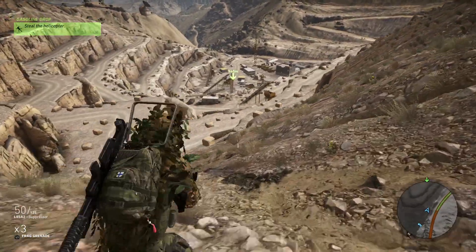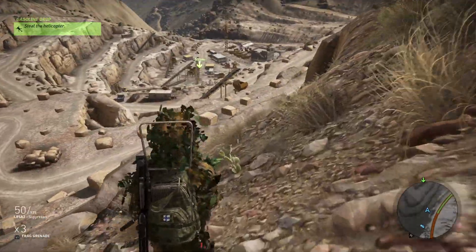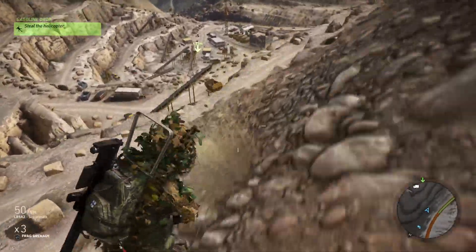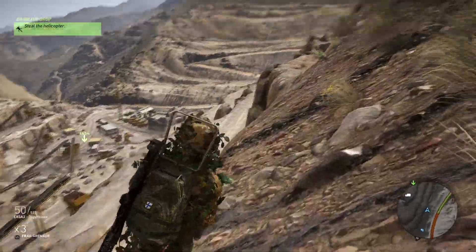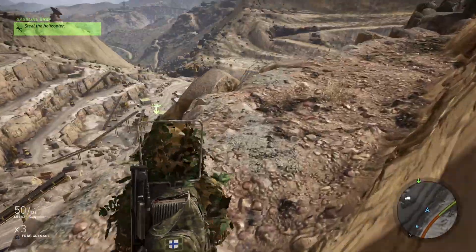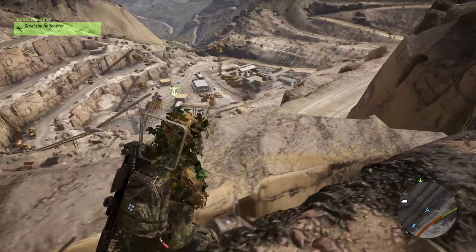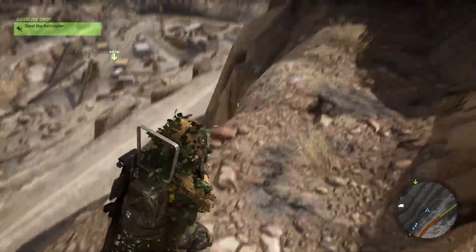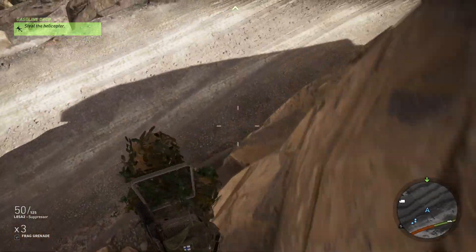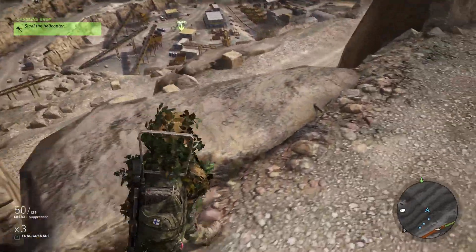First we just gotta get closer so we can actually put the mortar strike on it, because you need to be inside a certain distance to do it. It's 400 meters away — that might be too far. Let's get closer. There's the helicopter. We might want to get down so we can get a better shot with the sniper. It's about 300 meters.